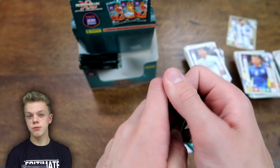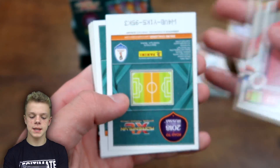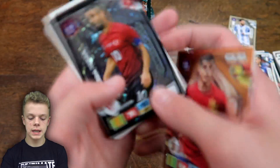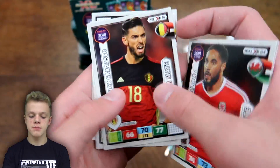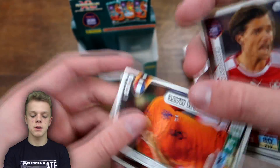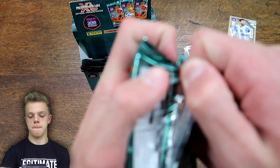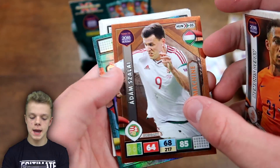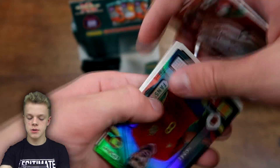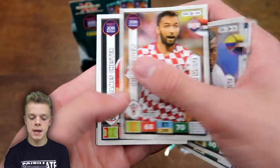We haven't had any really good pulls in a while — I think the last one was that Game Changer De Bruyne. But in this next pack: Tierney, Svensson, and two inserts: Morata Gold Machine and Arda Turan Game Changer — another nice one at 93 for the Barcelona man. Then Williams, Carrasco, and Daley Blind at the end for the Netherlands. Then in the following pack: Daryl Murphy, Depay, Starley Gold Machine, Koke Fans Favourite with 88 on control, Martinez, Chester, and Felipe Luis for Brazil.